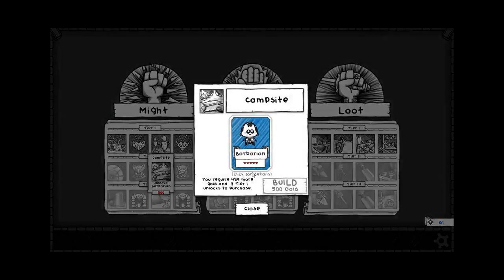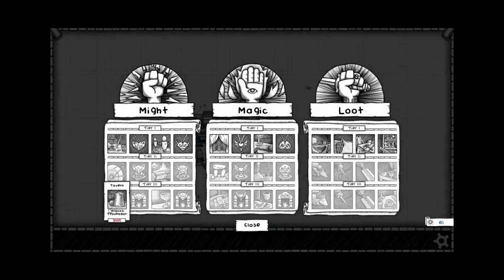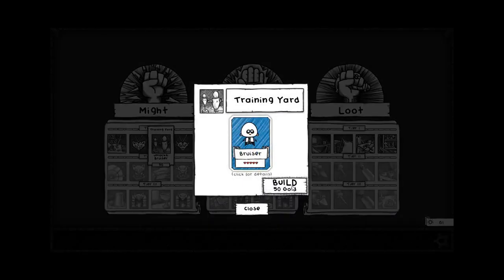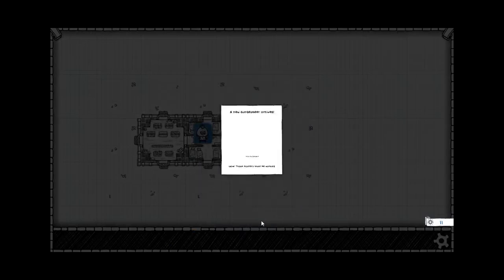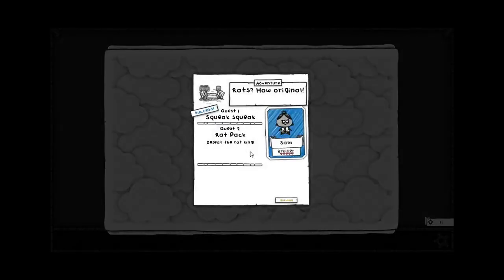Like the Barbarian — at six health he definitely died sometimes, so at five health I really don't want to play him until it's gotten the plus one health bonus. Anyway, let's go ahead and grab the Bruiser here and go into our next level where we fight the Rat King. This level's also pretty easy; the Rat King's not that tough. It's just still getting you kind of warmed up to the game.